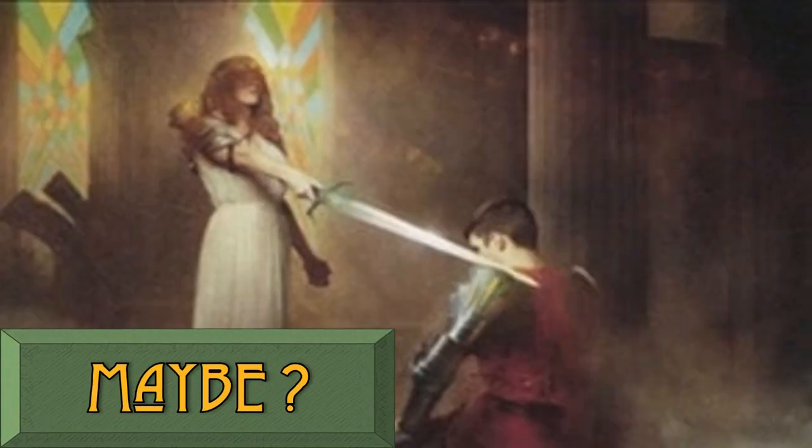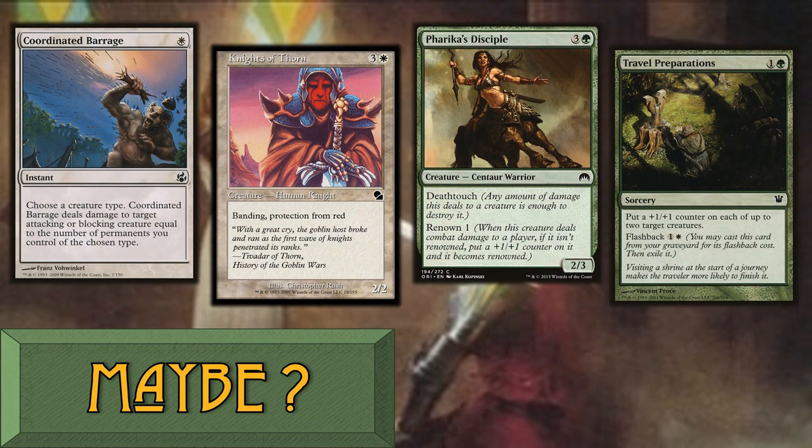While building this deck, I considered many other spells. Some of these possible inclusions were knights. Coordinated Barrage caused me the most anguish while trimming the main deck, but I cut it because the card may require too many variables. Knights of the Thorn blanks red removal spells and muddies opponent's combat math. However, it may arrive too late to keep pace with a flurry of fiery spells. The centaur's deathtouch seemed almost redundant because we have Deft Blade Elite. I am not sure we may have been able to reliably use its renown ability either. Finally, travel preparations looked good, especially with its flashback ability. Our strategy encourages a wide army with decent combat powers, and less importantly, singularly large creatures. What changes might you have made? Let me know in the comments section.